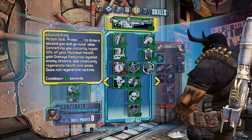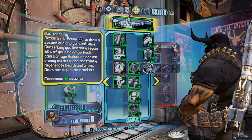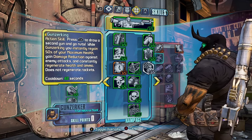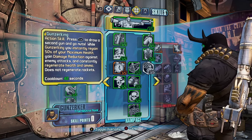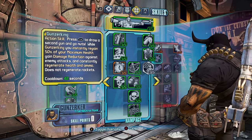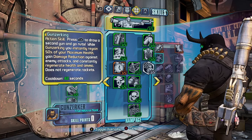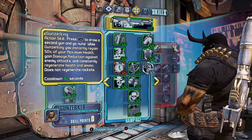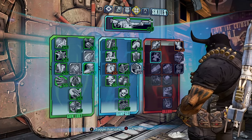Welcome back. Today I'm going to be showing you my OP10 level 80 Salvador build. This build can destroy any content at any level in the game. I'll be going over what skills to put your points into and all of the gear I recommend. It's pretty much the best gear in the game — there's maybe 10 items out of my inventory and stash that are on par or a little bit worse than what I have.